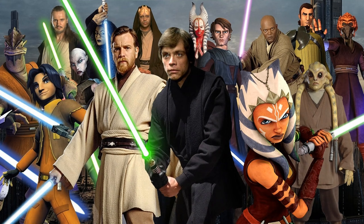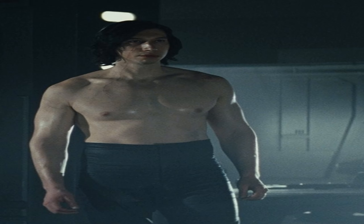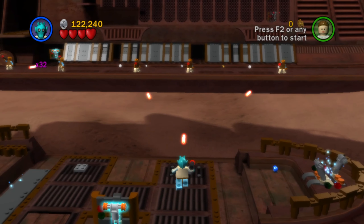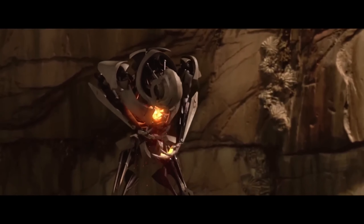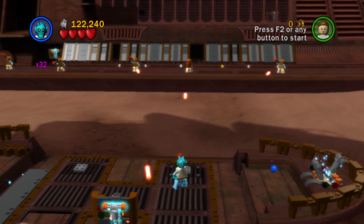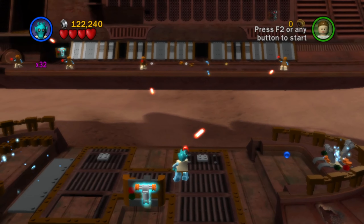Considering lightsaber characters are going to be your most-played characters overall, it makes sense that an extra buffing them ranks well. Perfect Deflect perfectly deflects bolts — disclaimer: this extra is not actually perfect, but it's still pretty good. Now we've entered B tier, where extras are all super useful. Deflect Bolts makes you basically immune to all blaster bolts, though still susceptible to melee attacks, and it doesn't apply to vehicle missions. But it's extremely useful and there's pretty much no reason to have it turned off.